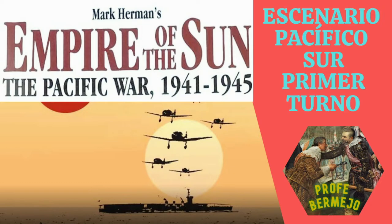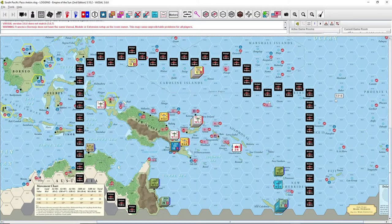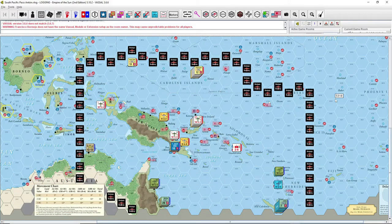This is a production of WGBH. Hello, we are here again with Paco Antón to play the first turn of the Pacific scenario. It is a scenario that appeared in a magazine when the first editions of the game were released, then it was included in the rules. It uses not all the rules — some theater operations are removed — but the field of action and number of cards are reduced, making it more manageable to start learning concepts.